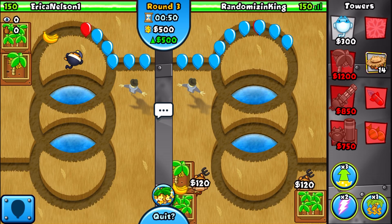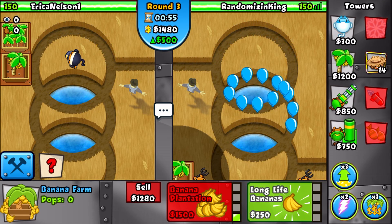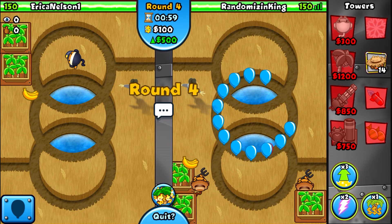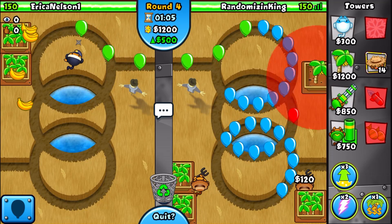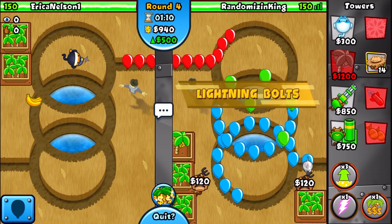We don't have to place down any other towers right now. The less we spend on defense, the more we can spend on farms. Look at our farms compared to them - we're just getting up our farms and this will give us a huge money lead. We'll watch these blue balloons go around, and right before they're about to exit, we'll use our lightning power up.